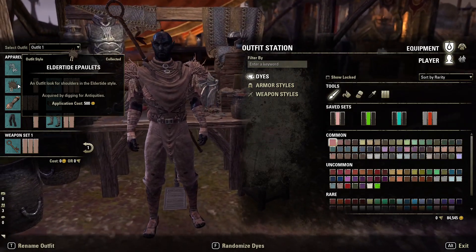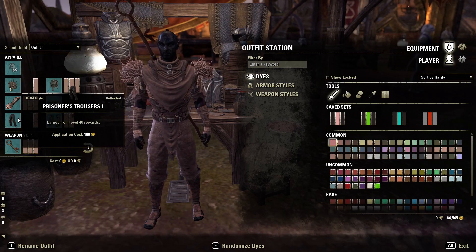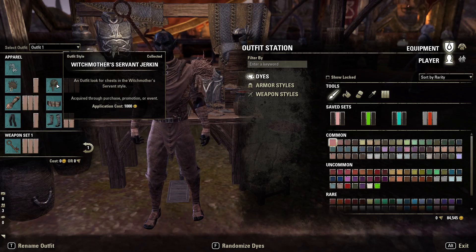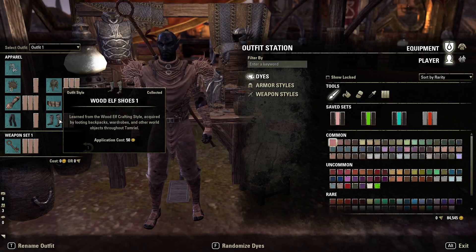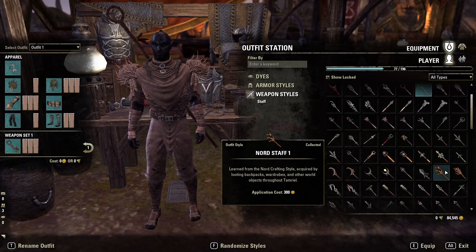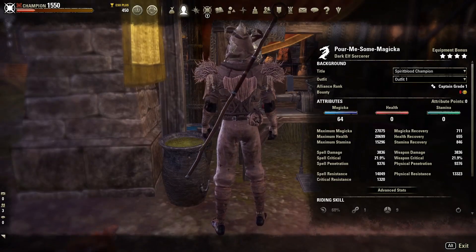For the rest of the outfit, the shoulders are the Elder Tide Epaulettes. The gloves are the Khajiit Gloves 1. The legs are the Prisoner's Trousers 1. The chest is the Witch Mother's Servant Jerkin. The waist is the Argonian Sash 1. And the boots are the Wood Elf Shoes 1. For the weapon, I recommend using something wooden such as the Argonian or Nord Staff. The entire set will be dyed in the Centurion Metal dye because it blends extremely well with the color of the hat.